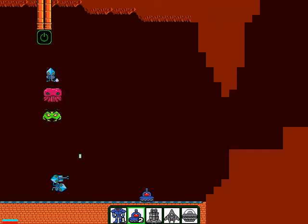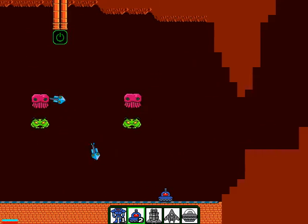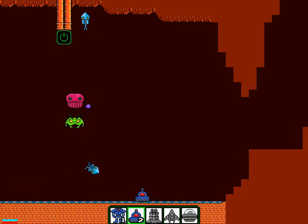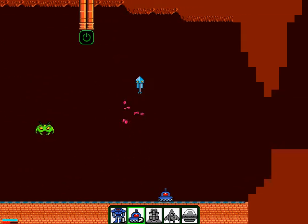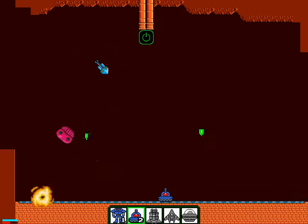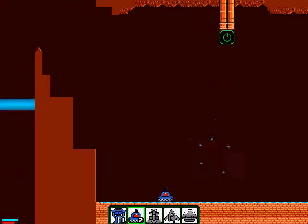This is a very Space Invaders-inspired room. You've got a floor on the ground that speeds up your tank form. And these squid, octopus, and green bug guys are directly inspired by the characters in Space Invaders.